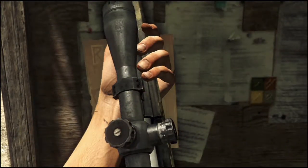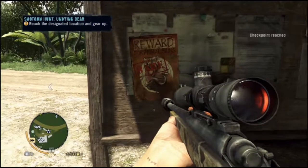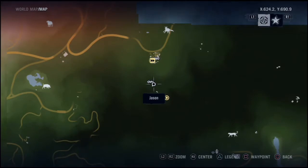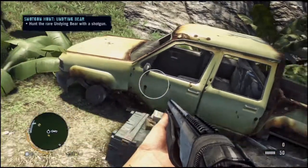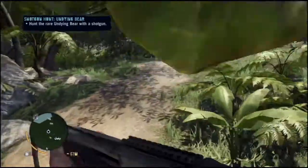Alright, this one you get at Cradle Gas. It's an outpost that you have to liberate, and once you liberate it you get the Path of the Hunter to kill the undying bear. I just skip to where it tells you to go, and you have to use a shotgun for this quest.